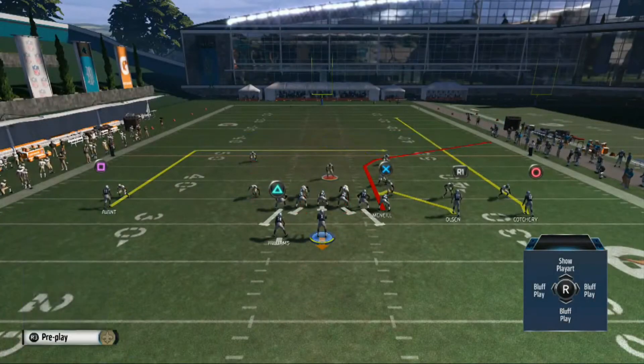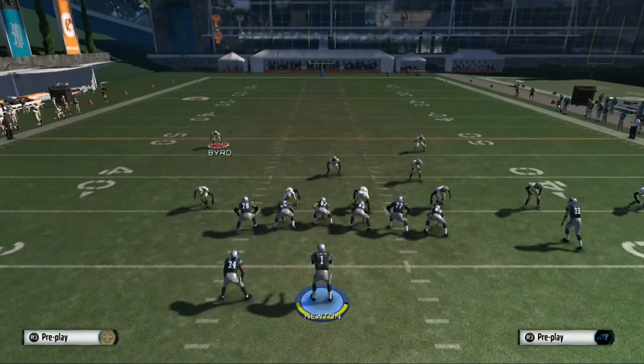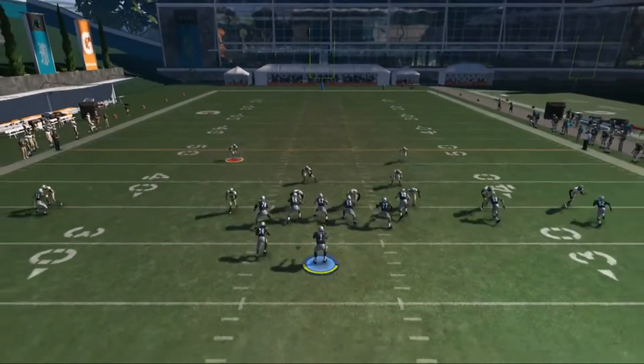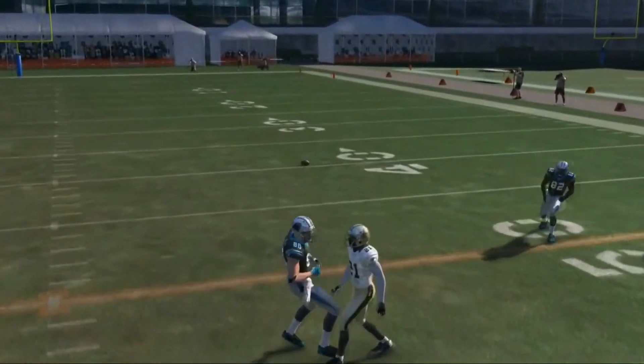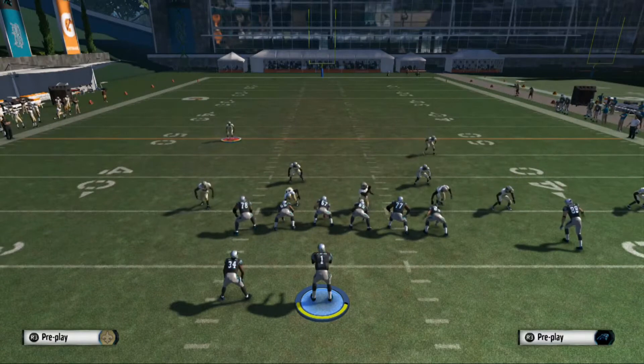If you Bluff Blitz your inside linebacker, here's what happens: I've got my slot on a curl, and if he Bluff Blitzes, as a user I'm going to read that as him always blitzing, think it's open, and throw — but then he backs up into coverage. You can see the guy drop down and then come back out. This can really be used to confuse opponents online, especially people who like to throw drags and slants over the middle. They'll see that guy blitzing, think it's open, and he'll drop right back into it.